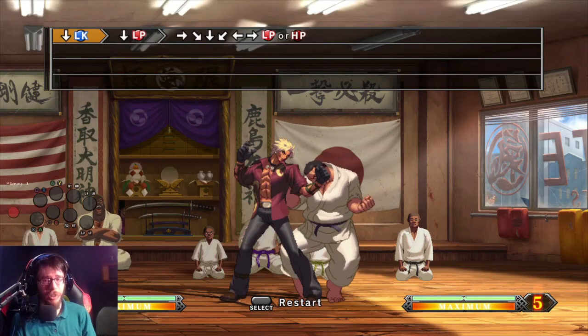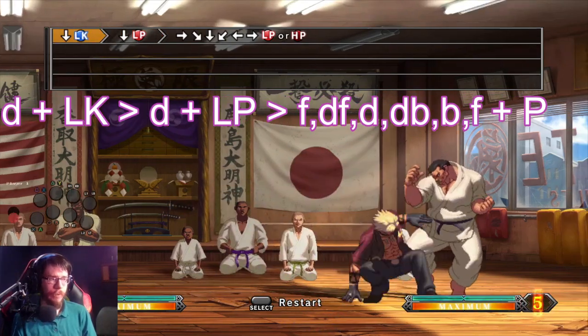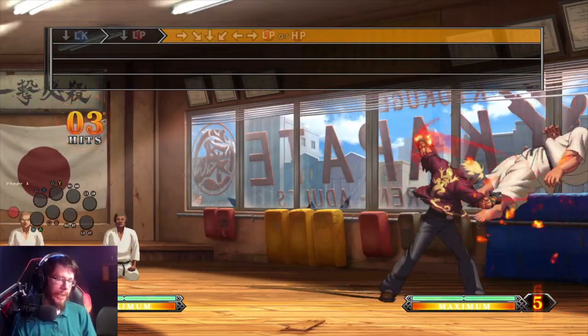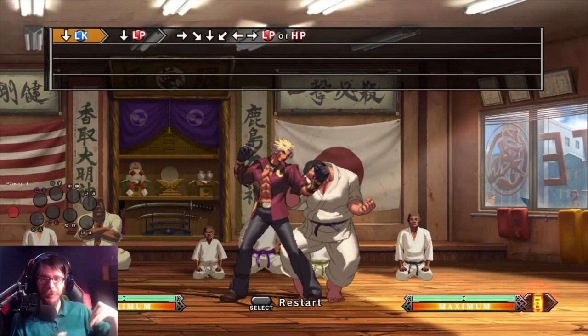Here is another example of a combo that might look really bad at first, but it's actually not that bad. You can just do it the way it's written, and if you practice a lot and get really precise with your left hand, you can do this. But you don't have to — this game, like most fighting games, lets you buffer moves into each other.